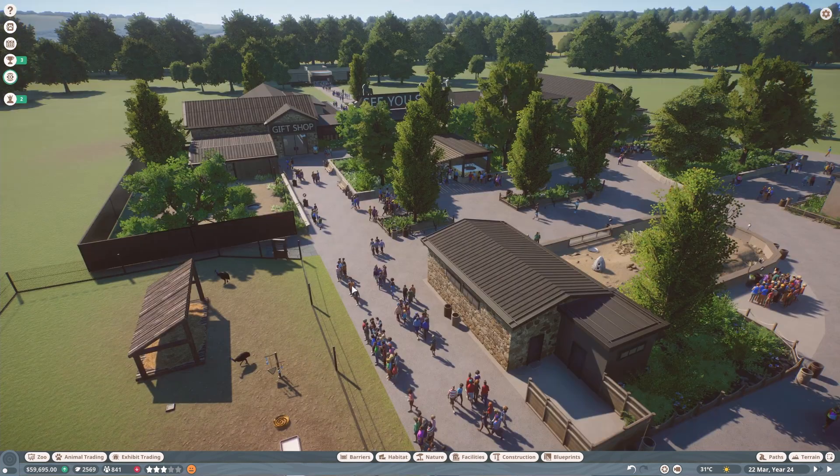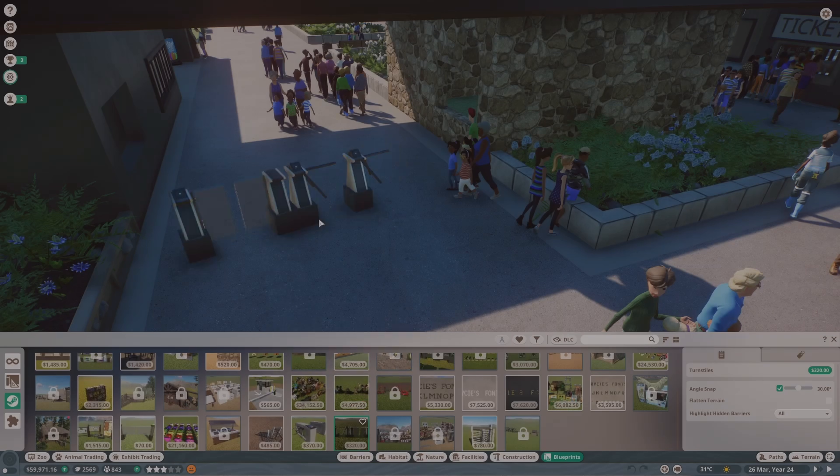We'll have to get this one because he's the only male available. I'll put them in the quarantine so they can get ready whilst we build. I'm going to add the giant anteater enclosure here, but first I'll build over here for the cassowary. Okay, I'll catch up with you when I'm finished.